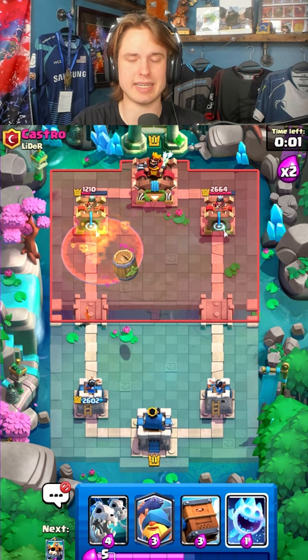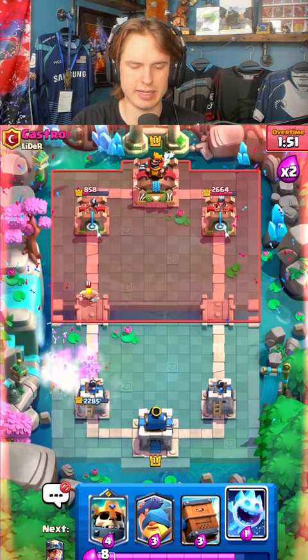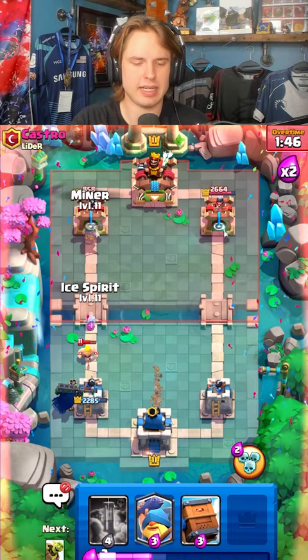Nice, messed it up again, two goblin tabs again. Skelly drags should be able to fully counter these. Lining here is not gonna be enough to break through. Let's go skelly king in the back. This will give us three card cycle and we'll get some minor poison in the tower.